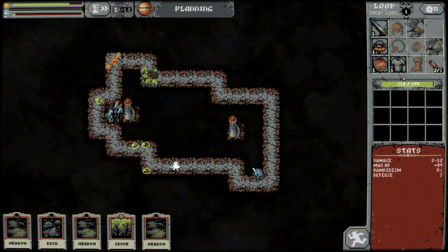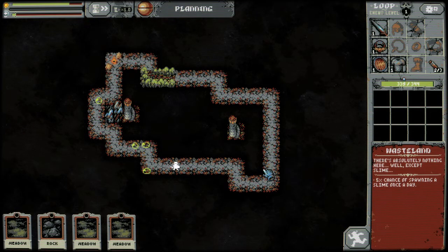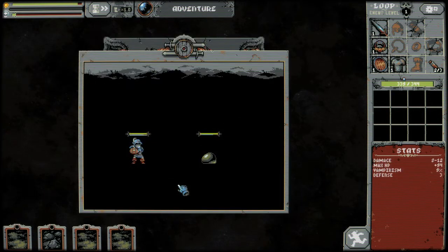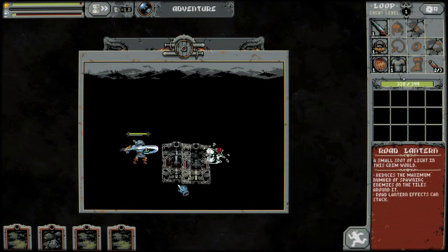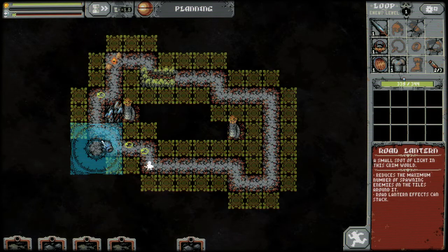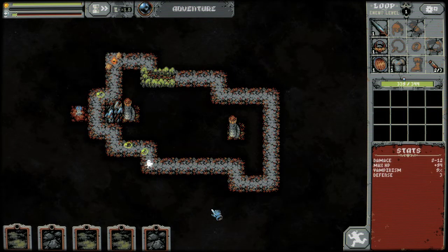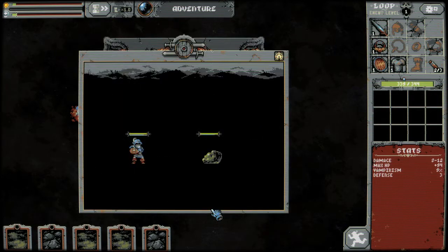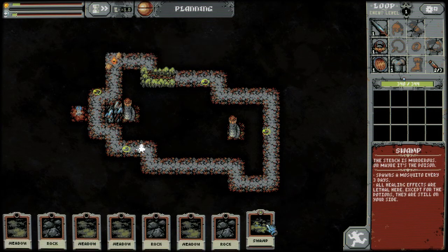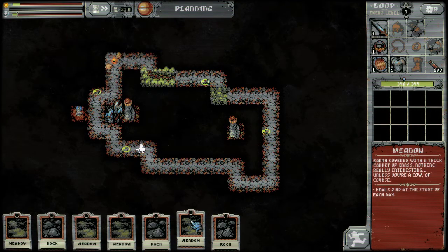If you take a look at our stats there in the bottom right, that will be changing all of the time. Every piece of equipment that we get is going to change our stats. If we were to put down those meadows and that rock there, that would change our stats — just slightly, it would probably give us more health. The road lantern that we placed right there, what that does is it lowers the maximum amount of enemies on any specific tile. That's not really relevant right now, but you'll see that come into relevance later on.